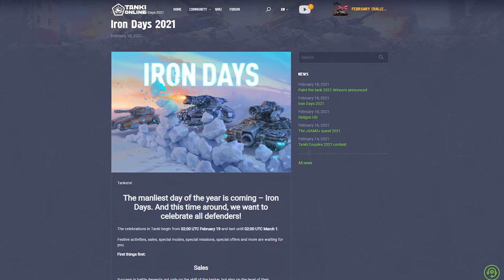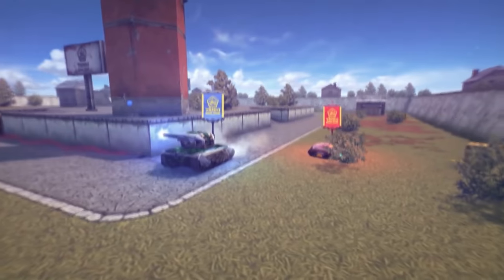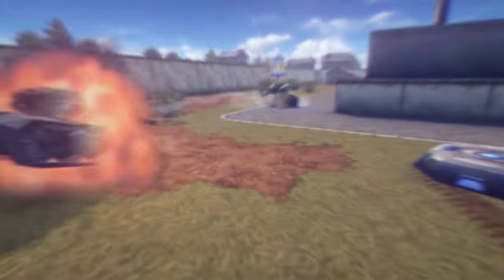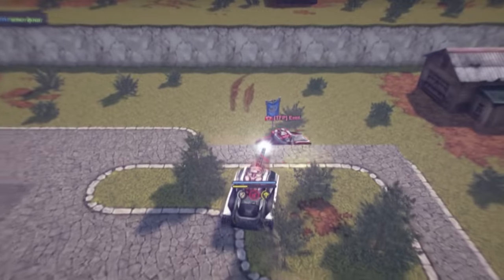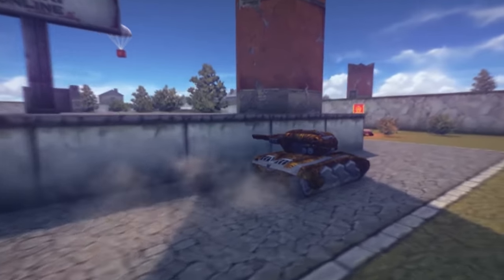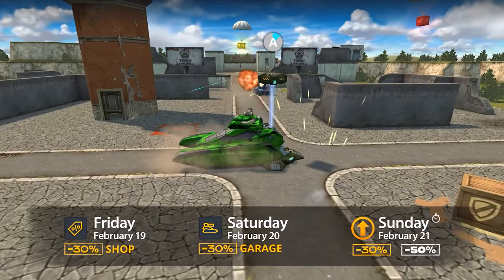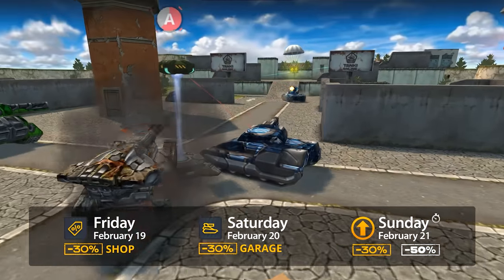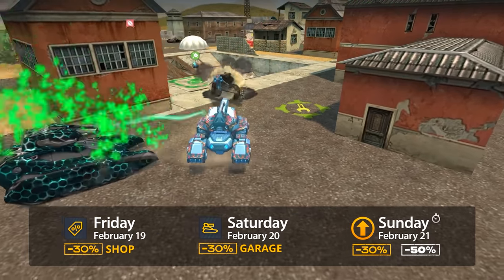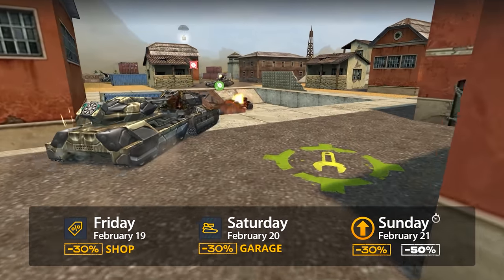The Iron Days have started! This event includes a bunch of activities that you won't want to miss. It all starts with a festive mode on the Sandbox map. You'll be fighting with Hornet and Railgun combo equipped, 4 vs 4. This mode is available till Monday morning. Make sure you have some time to enjoy the discounts — 30% off in the shop today, a 30% discount tomorrow in the garage, and on Sunday you can upgrade your equipment 30% cheaper and speed it up for half off.